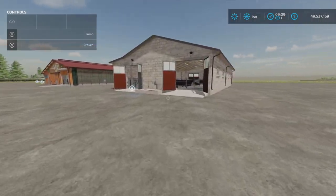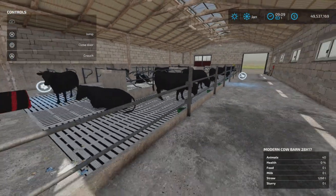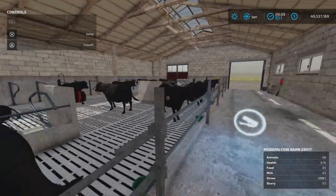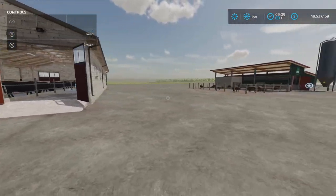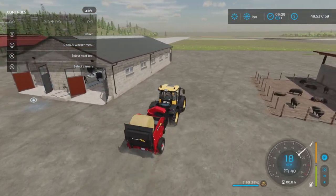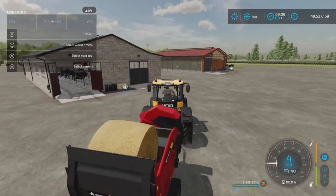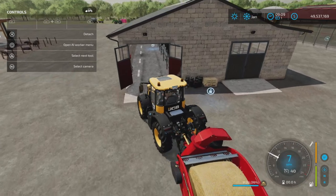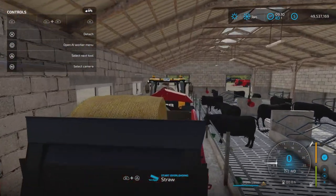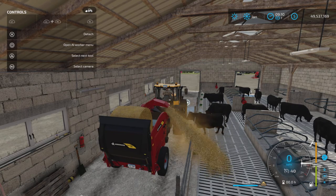Say you have a barn that doesn't take bales directly and you want to use a straw blower — like this modern cow barn. Drive the vehicle in with the blower hooked up; you don't need to turn it on manually. As you come in, notice the 'Straw Overloading' prompt appears. Press R1 and Triangle and it will shred the bale and blow straw into the barn fill area.